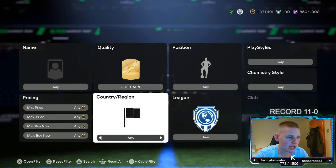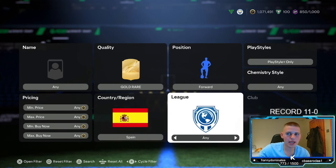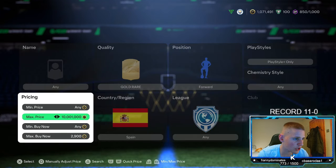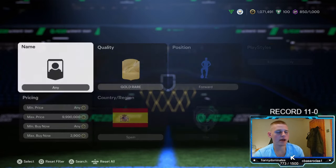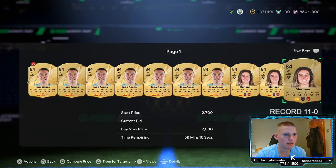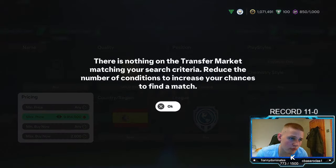Let's jump into the final method, which is gold rare. Position, go to forward. Playstyle, go to Playstyle Plus. Chem style, leave at any. Nation, go down to Spain. League, leave at any. Then go and find the buy now. This is another low-budget method — these are 2.9k. You've got two players: Aspas and Mariana. We can sell at 3k. You're going to lose 150 coins per card, so go down 200 and anything now is profit: 50, 150, 250 coins — whatever profit you want.